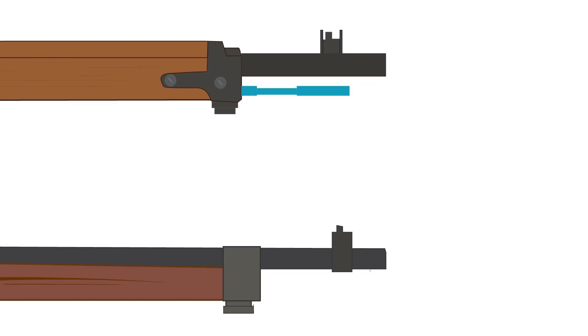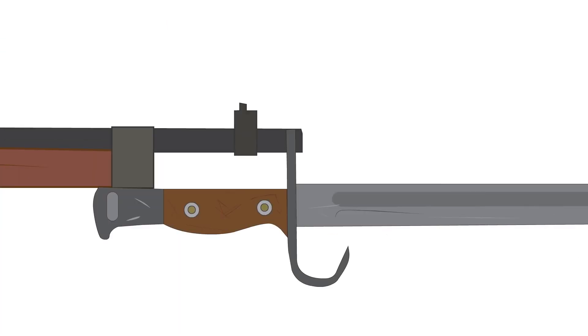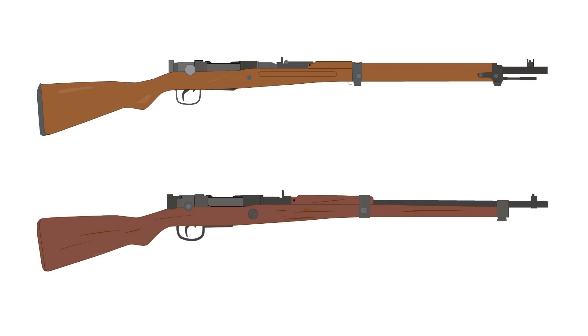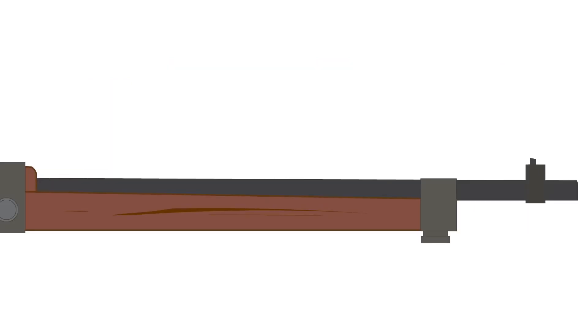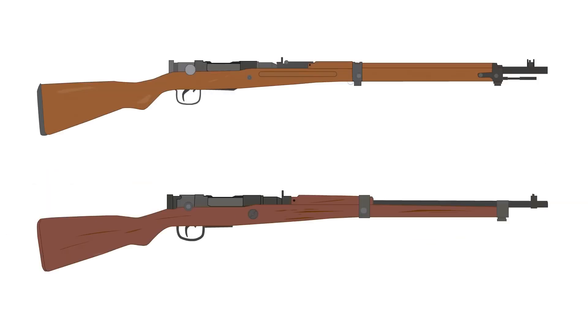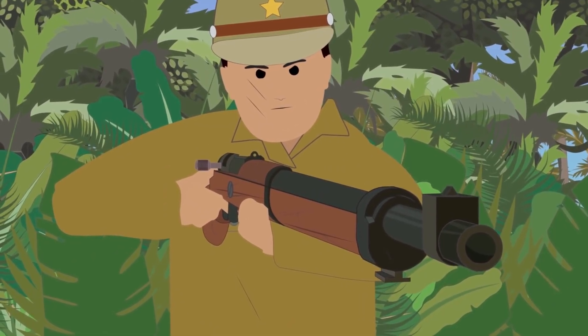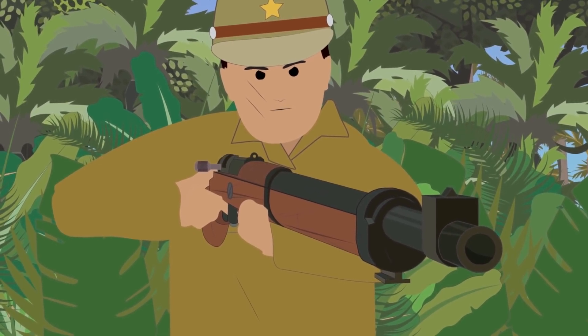Although the metal construction at the end of the handguard was slimmed down and changed to not hold the cleaning rod, its bayonet lug was kept so soldiers could still affix bayonets and charge enemy positions. The wooden body was also cut down wherever possible — most noticeably, the finish on the original was completely removed, leaving bare wood exposed to the elements. The wooden handguard that used to run the length of the rifle was cut down to cover only about half the barrel, and the finger grooves under the rear sights were completely removed. Overall, the Japanese had removed and simplified anything they could without making the rifle dangerous to use — although that point is still up for debate.